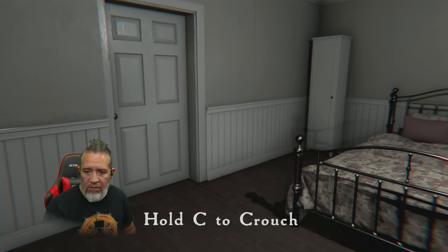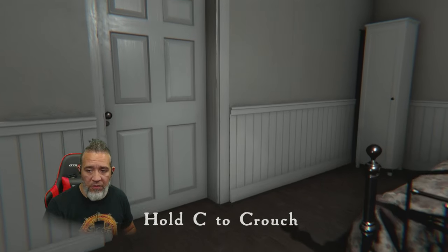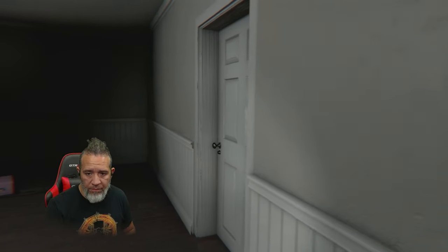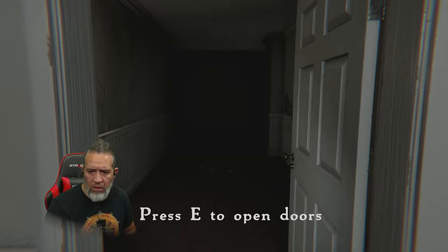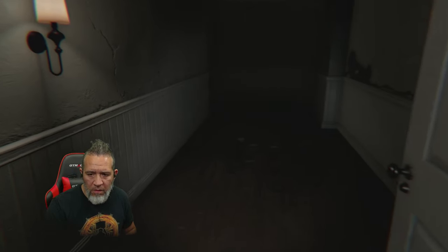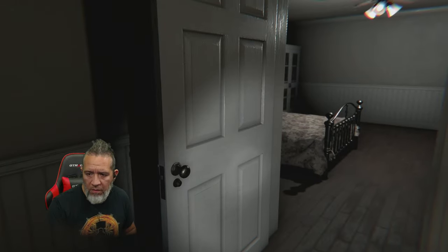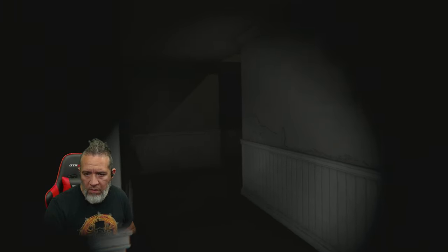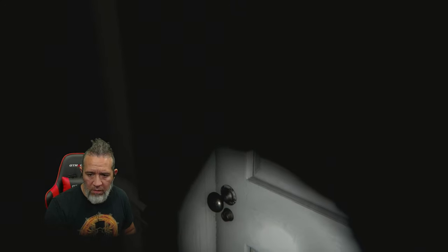C to crouch — gotta hold it down to crouch. E to open doors. Let me try this door — nope. I guess I can open this one. Oh holy crap, look how dark it is. It's got all weird, like a little flashy flashy. Come in this door — that's E, right? Nope.